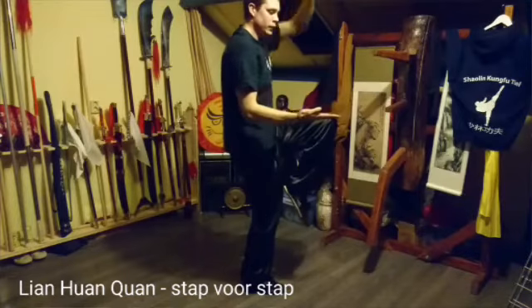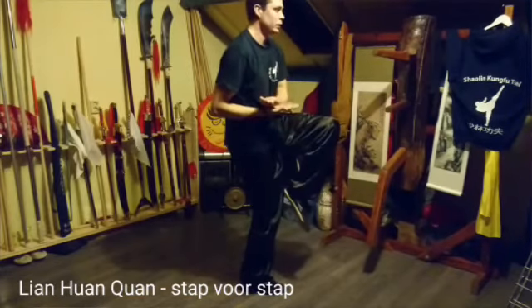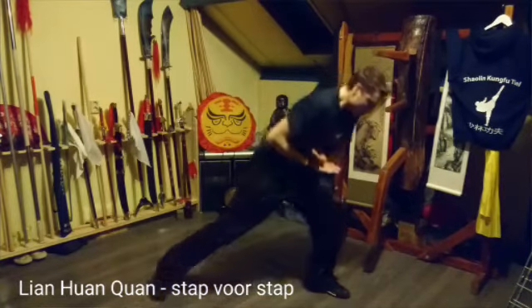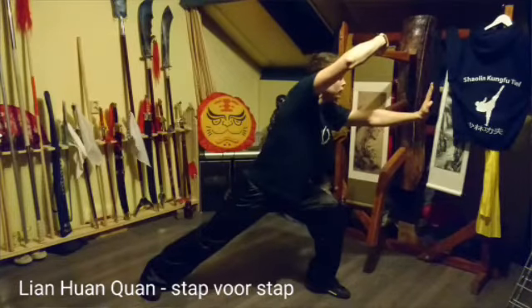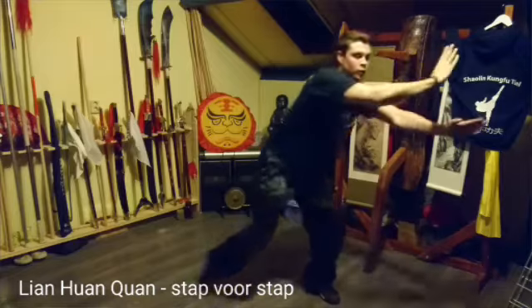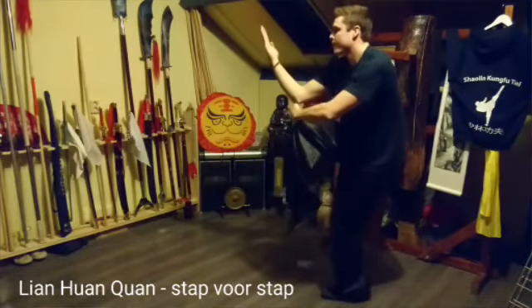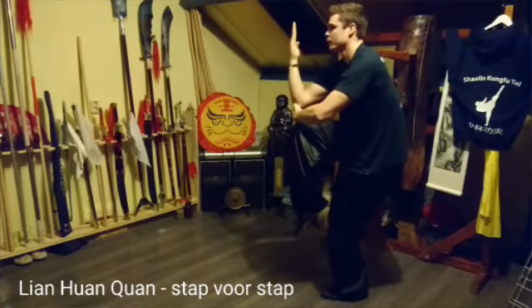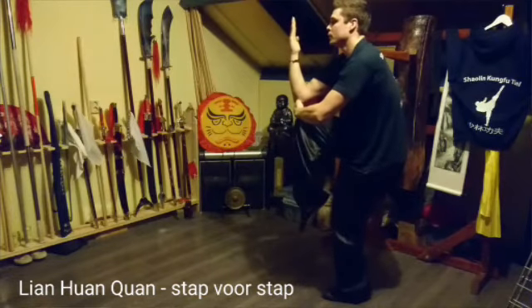En de duif in je hand. Linker palm boven de rechter. Naar kompel. Linker palmslag. Rechter blok. De blok — blijf op hoogteniveau. Zorg dat je goed gesloten bent aan de voorkant. Teen naar beneden.